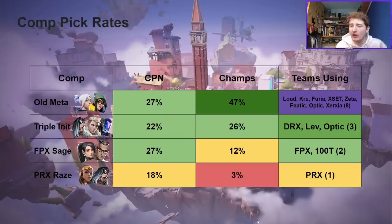Looking at the comps themselves and how often they were picked: at Copenhagen it was pretty balanced between the four comps. But at Champs, there was a big shift. The old meta comp of Jett and Killjoy really became the dominant one — particularly considering how many teams used this comp or a variation of it. Eight different teams, half of all teams at Champs, used the old meta comp or a variation, which clearly shows where the meta is heading.